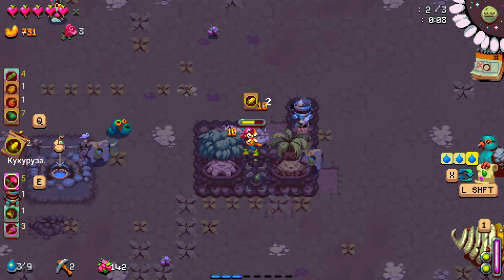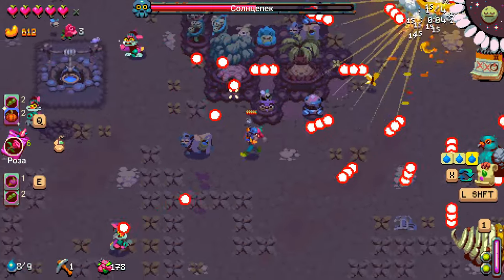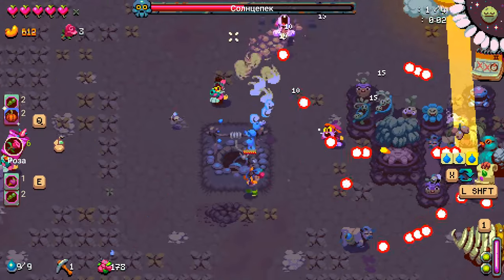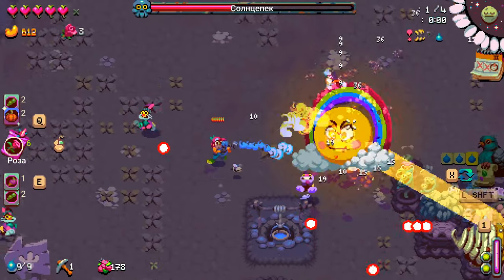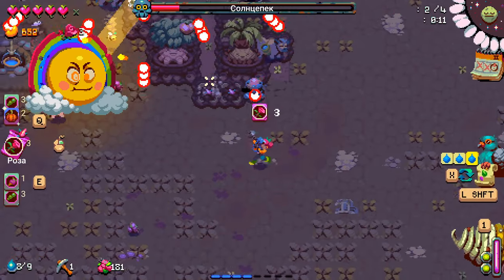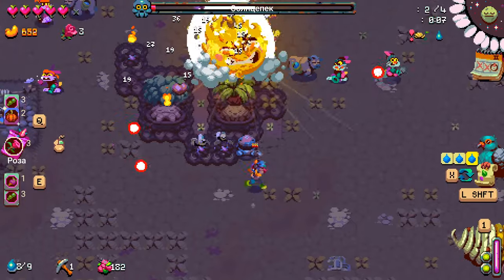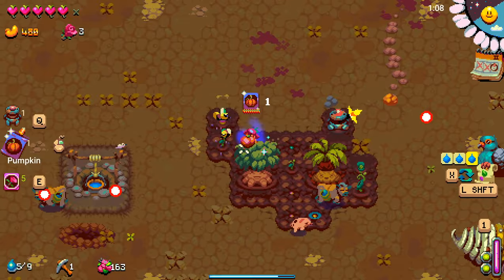In terms of social activities, Atomic Crops shares similarities with Stardew Valley. While trading in the nearby village, players can even find virtual love and arrange weddings, adding an unexpected layer of depth to the game. Furthermore, Atomic Crops incorporates roguelike mechanics, ensuring that each adventure is unique and death is not the end. This dynamic element keeps players on their toes and makes each playthrough distinct from the last.